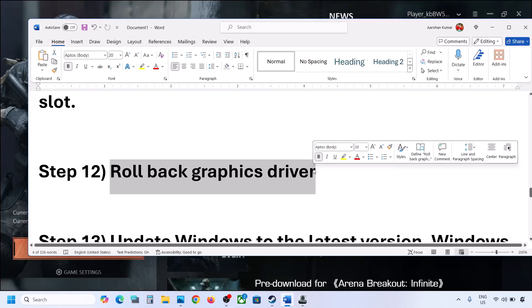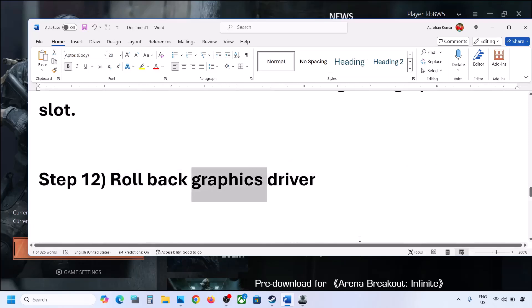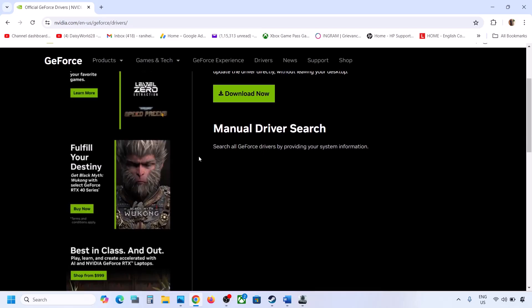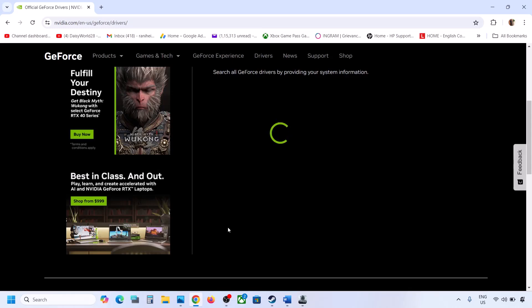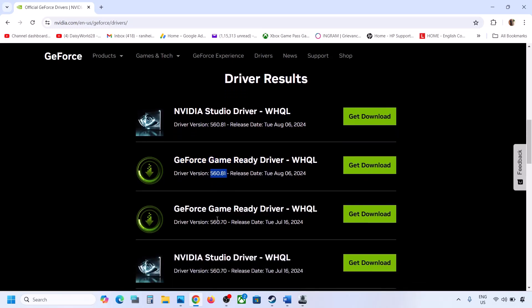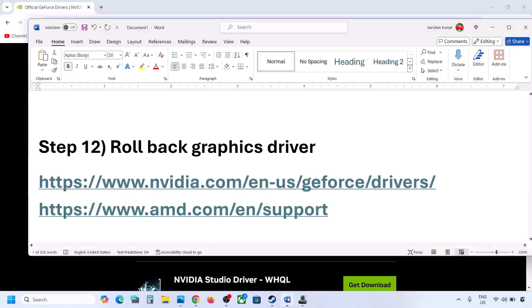The next step is to roll back the graphics driver. If the latest driver does not work, go to the Nvidia website (link in the video description). Select your graphics card and operating system, click Start Search, and try an older driver. The latest is 560.81 — you can try 560.70 or 556.12. Download and install with Clean Installation selected, then restart your computer.